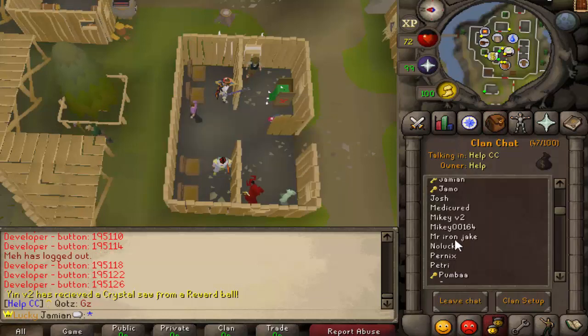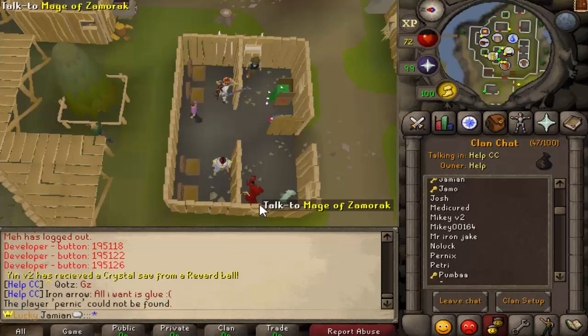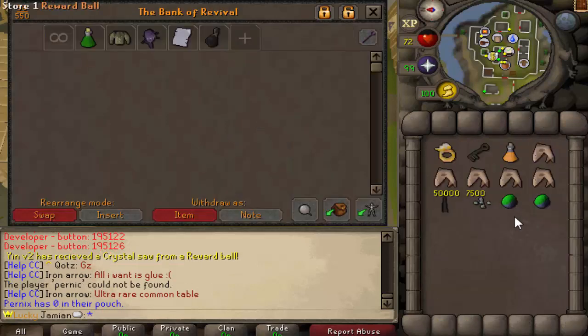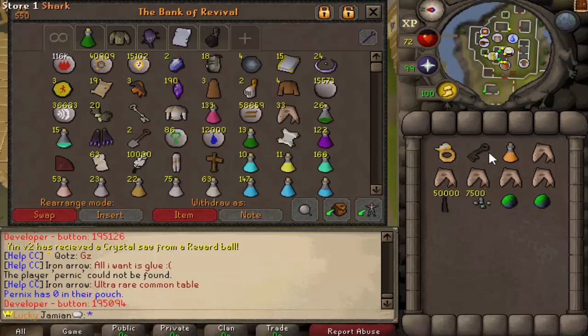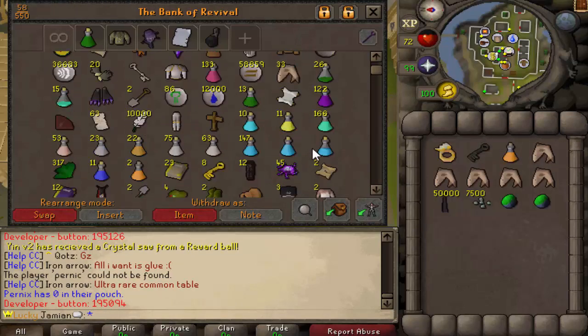Alright, let's look at Pernix. I don't recognize the name. I don't know if I've seen them a whole lot, so I'm not sure how new they are. Let's see if we can find out from looking at their bank. I am just doing all the wrong commands. He's got a true reward boss. It looks like he did the same — I really got to start checking these people.